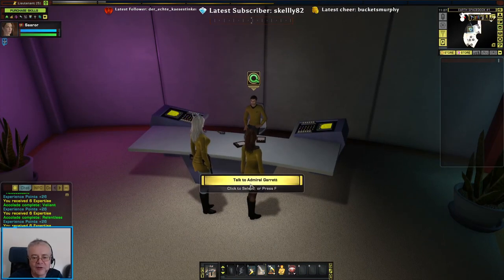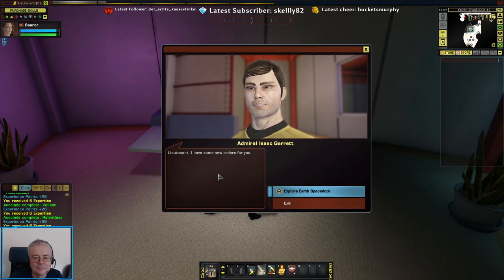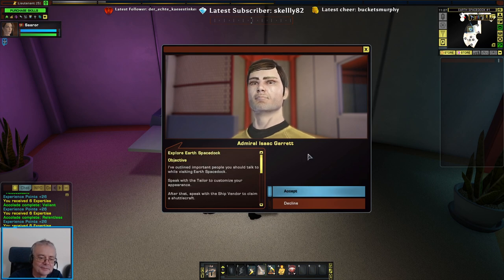I need to talk to the Captain - that's the Admiral again. I have some new orders for you: explore Earth's space dock. I've outlined important people you should talk to while visiting Earth's space dock.